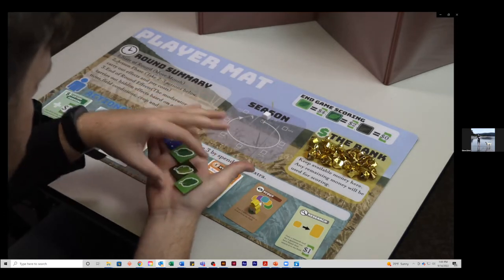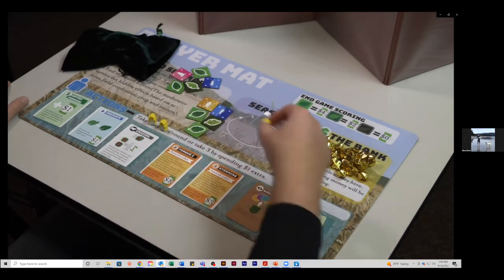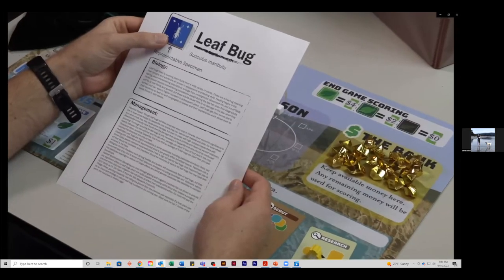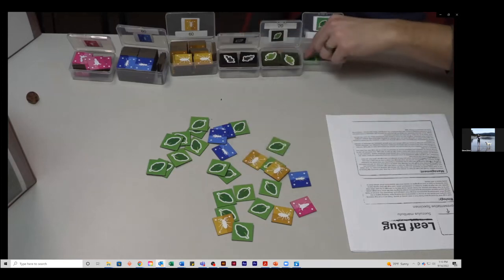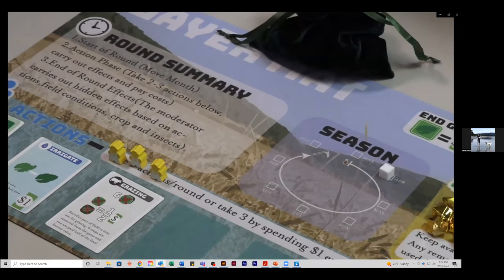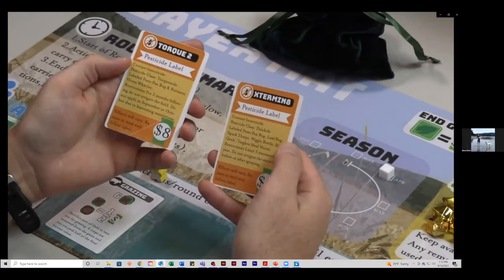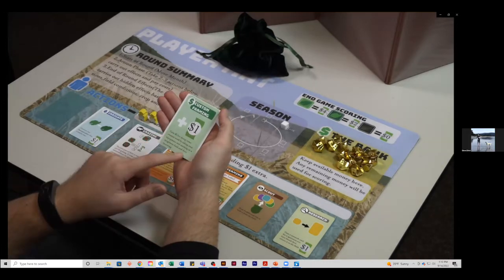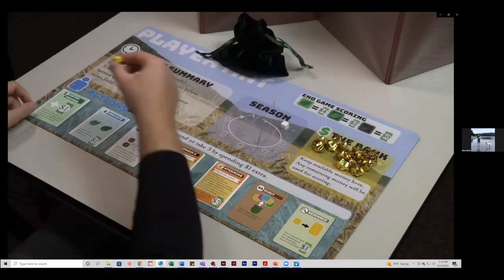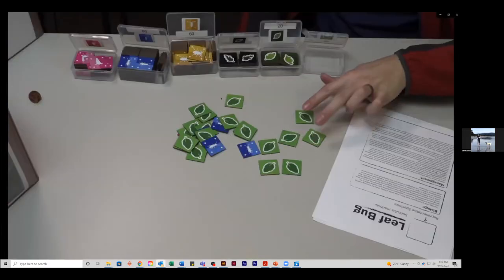If a player scouts, they draw five tokens from the field bag, look at those tokens, and use this information to influence decisions. If they find something unfamiliar, they can research that specimen and receive a document detailing the organism's biology, how it might affect the field, and management techniques. Players can irrigate to help one damaged plant recover. They can also apply pesticides — pesticide cards have labels with specific rules and regulations, and players should always read and follow the label or face in-game penalties.